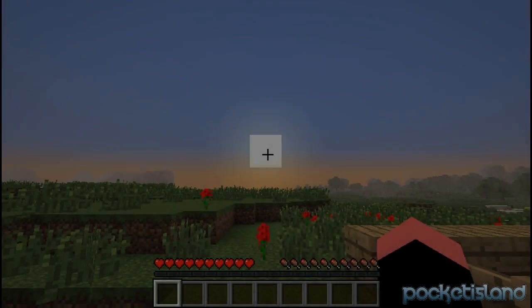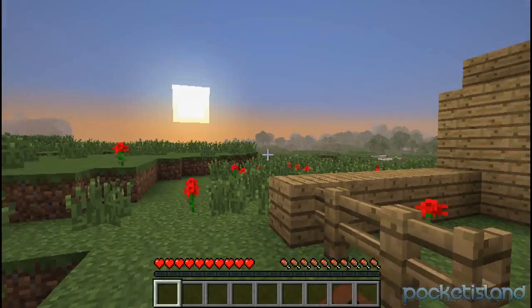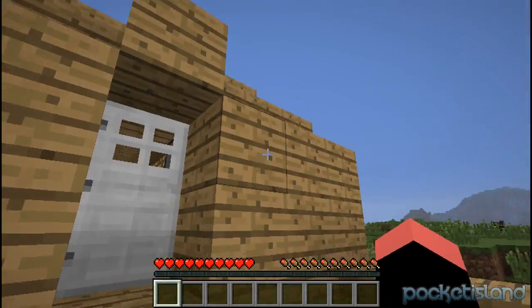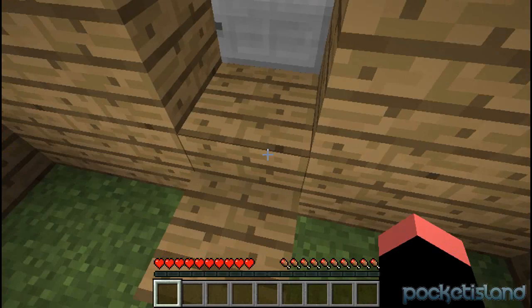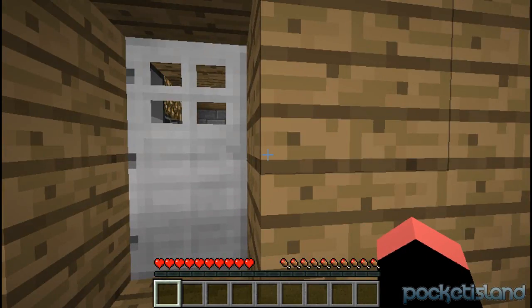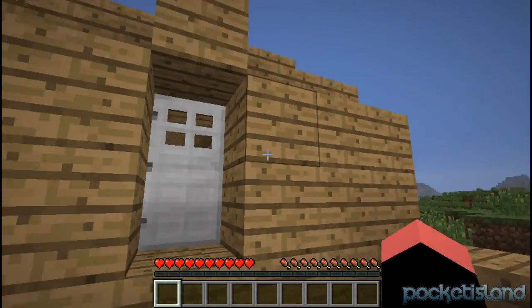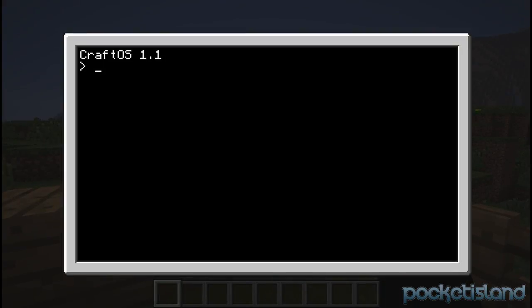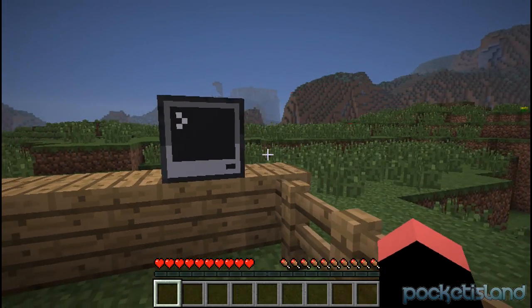What's up guys? My name is Bananas. It looks like it's getting dark in Minecraft, so we should be headed home before the creepers and zombies come. Wait a second — I don't have my key on me right now, and I don't want to break my house. Plus, there's no buttons or levers. So how am I supposed to get in? Wait, what's that? A computer? That's right guys.